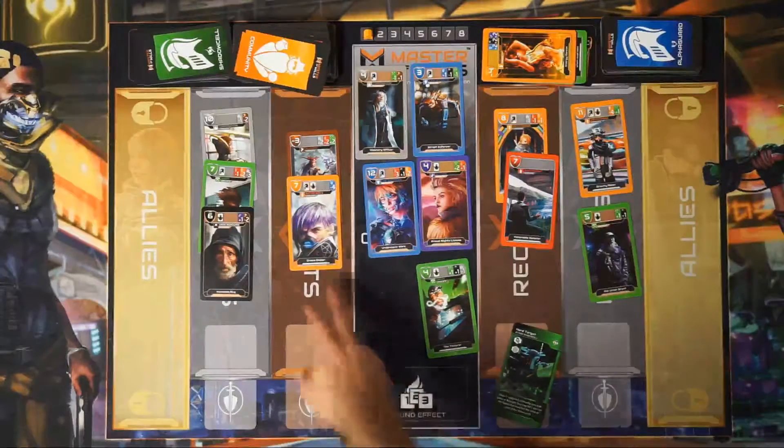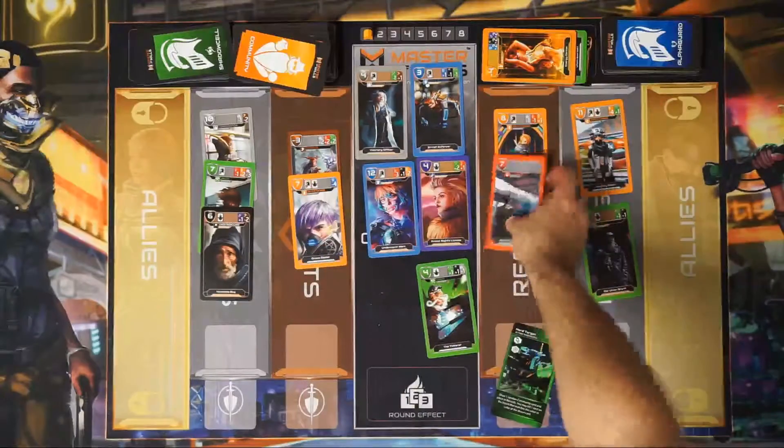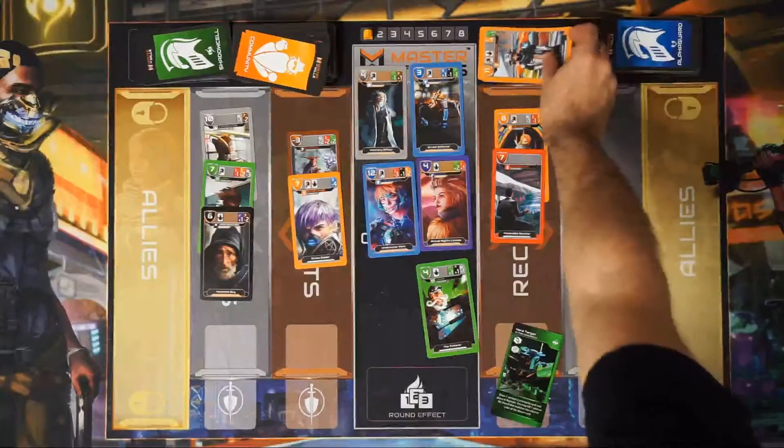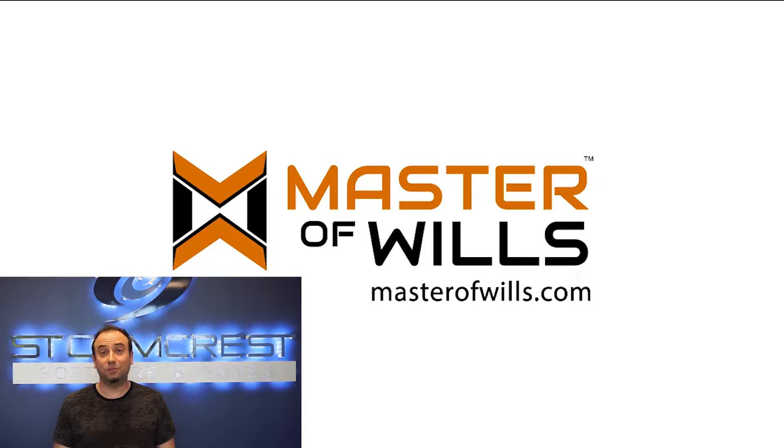So in this case I can kill either a seven or an orange card anywhere on the board. I could kill this seven, but it's not as valuable as taking out his 11, which we will do — and that's a nice 18-point move. Thanks for watching. For more news and updates from the Master of Wills team, just subscribe to us below.